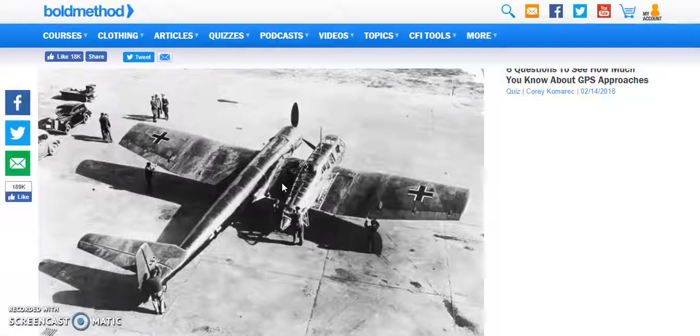It still looks ugly as crap, but it might have functionally worked. It looks like somebody took a Heinkel HE-111, chopped part of the wing off on the right side, stuck it on the left side, and took one of the engines away. That's kind of what it looks like.